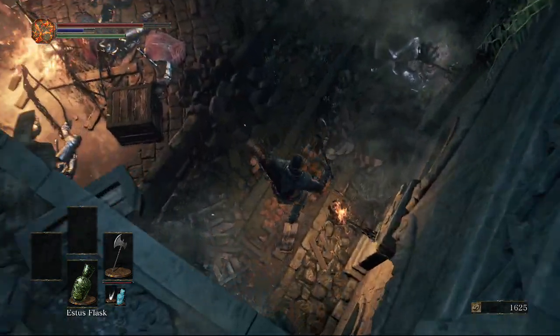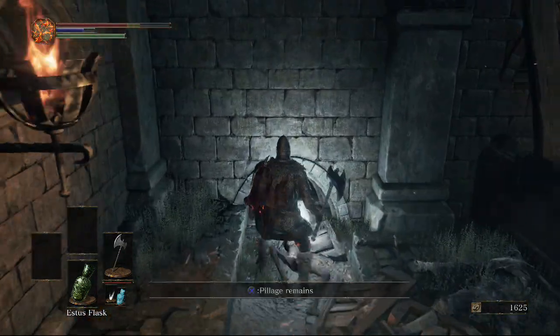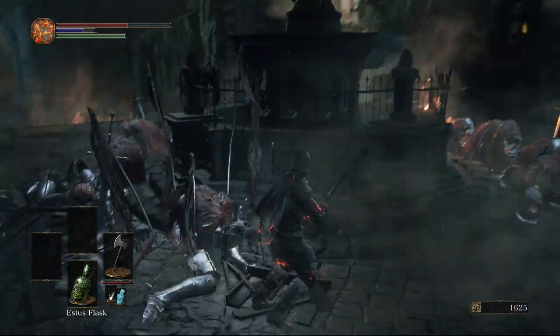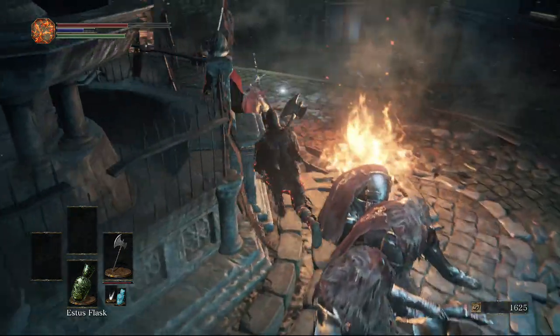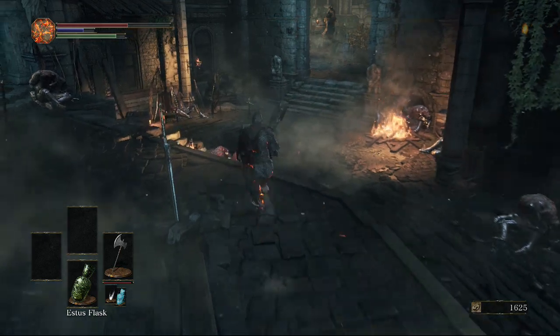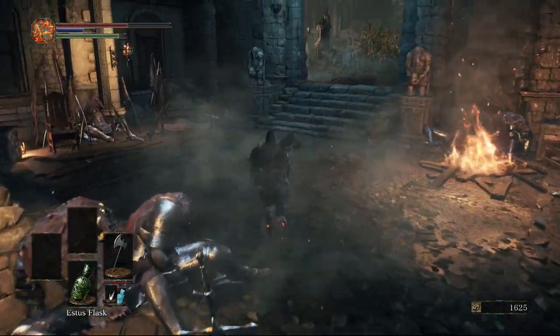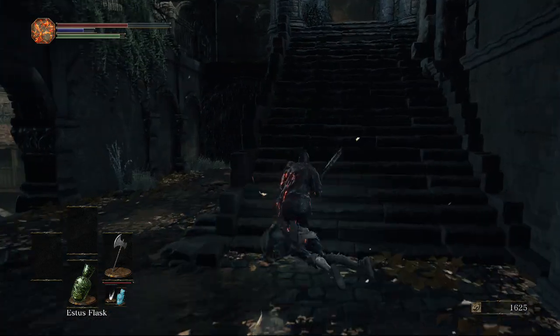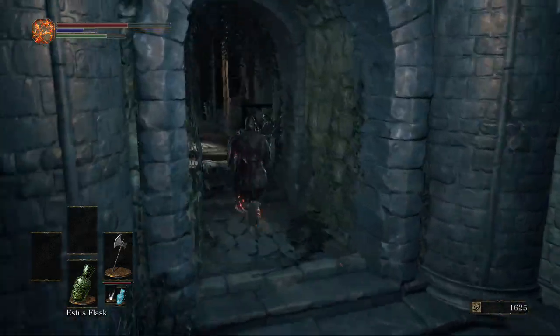The cell key is for the door on the bottom floor below the second bonfire, but we'll cover that later. Head out to the balcony and hop down - you'll land pretty much on top of a rapier. There are two embers around here as well. Just watch out for the axe enemy around there. Once we've done that, we're going to head out to the next area and head right first, up the stairs.